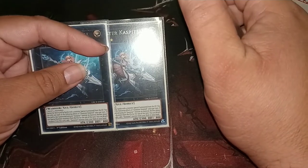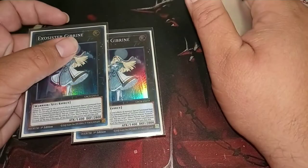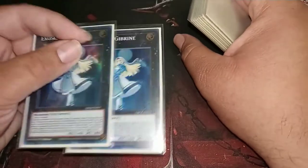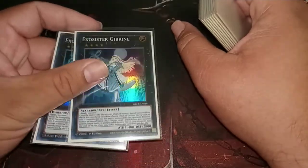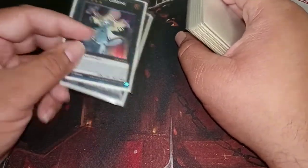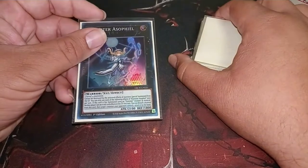Kaspitel also helps stall out by not letting them activate stuff from grave. I also run 2 Jibreen — she's mostly there for defense because she has a big body, but she's also here because she's the OTK. Her detach effect gives all XYZ monsters I control 800 attack. So I could activate her effect and then use her to make Magnifica, and Magnifica will still be boosted.